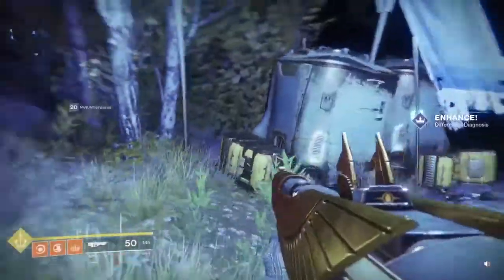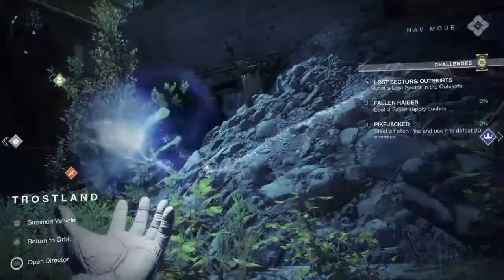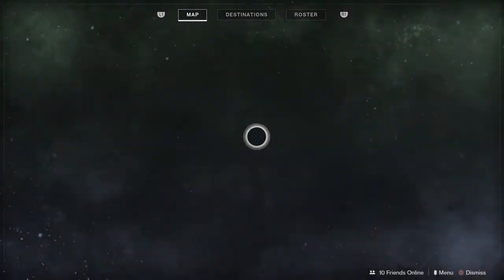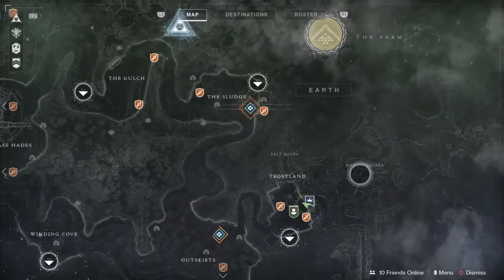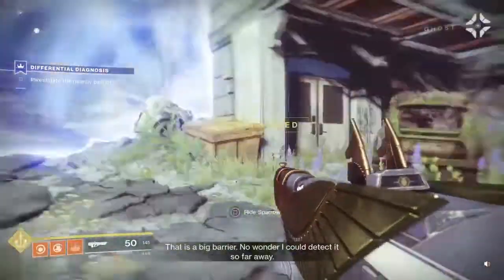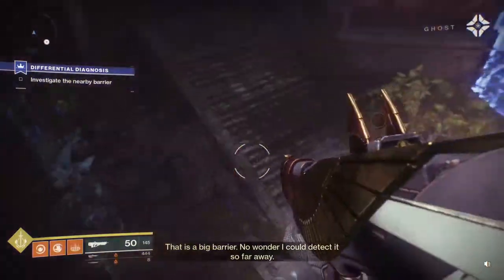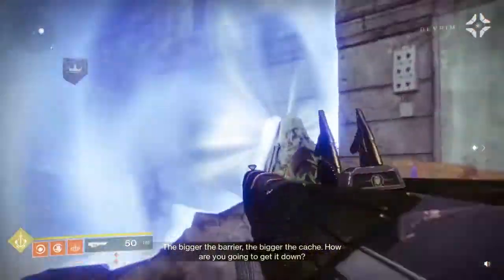Once you are done talking to him, if you head towards Mavic Square you will find the next step of the quest: Differential Diagnosis. Once you start this quest you are going to head towards Mavic Square and there will be these barriers that you are going to have to get around again. It was the same as the previous quests.